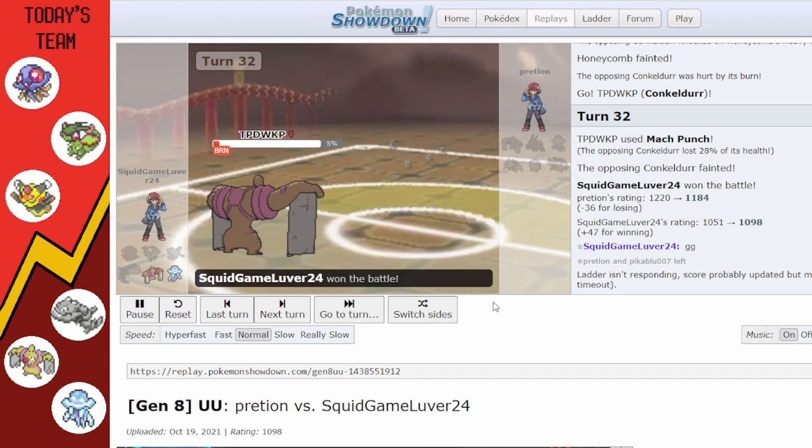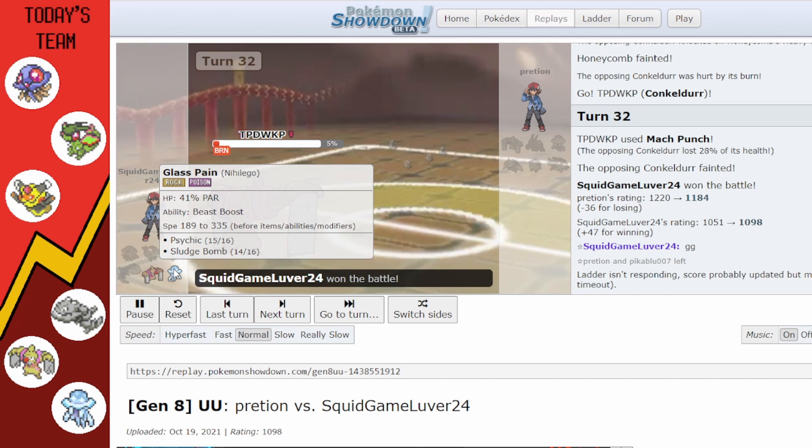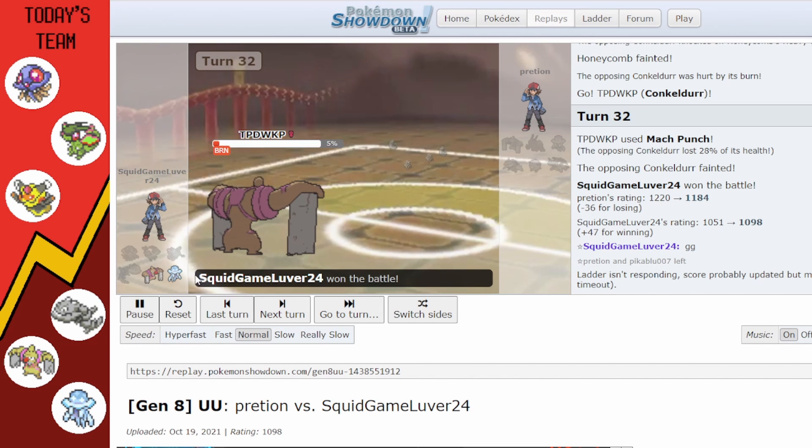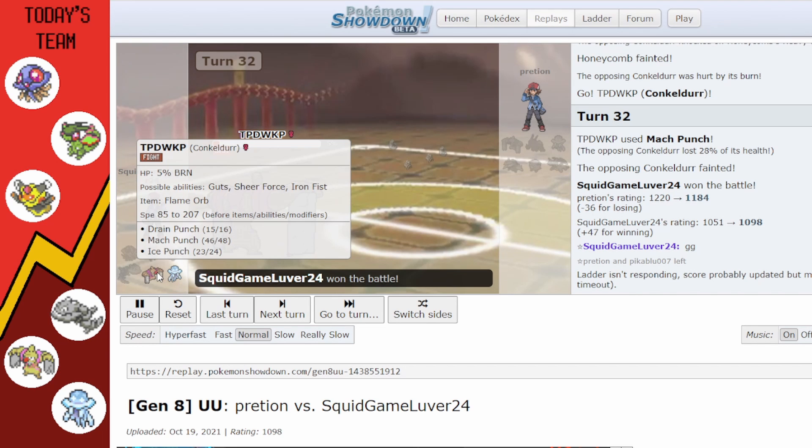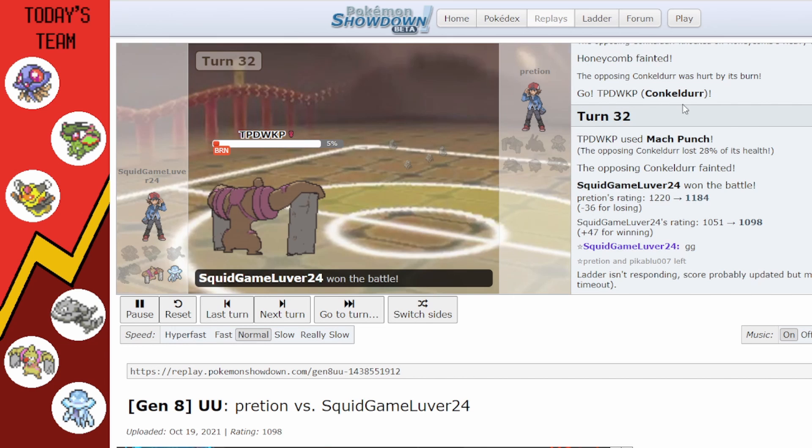I go into my Conkeldurr and use Mach Punch first to kill their Conkeldurr. We probably could have won with Nihilego but it was at 41% and paralyzed, so we actually needed that Mach Punch to secure the kill — we were going to lose otherwise.